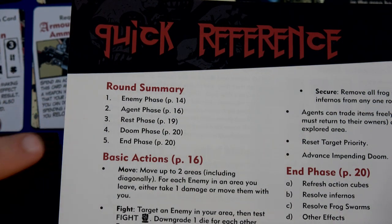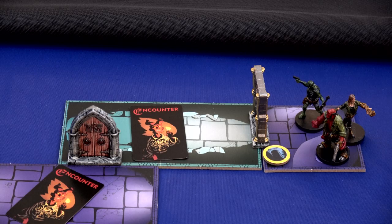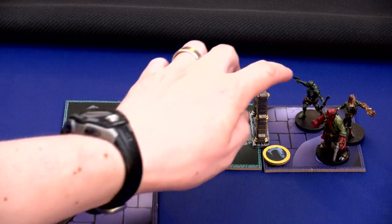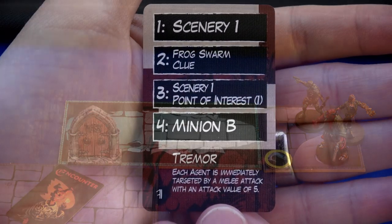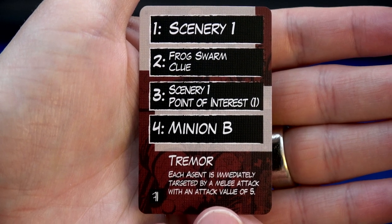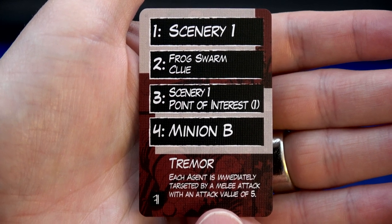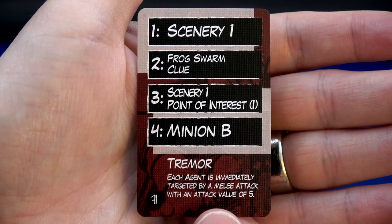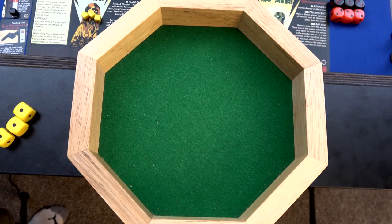Just a quick reminder of our different rounds. We'd start with the enemy phase, but there are no enemies on the board, so we'll start right off with the agent phase. We're starting at the top of the long labyrinth of tiles. It's a free action to open a door, so we'll grab this door off, which means we get to reveal this encounter card. In the first square we'll have a scenery one, frog swarm, and clue. The second one will have a scenery one, a point of interest, and a minion B. We also have a tremor - each agent is immediately attacked by a melee attack with an attack value of five.